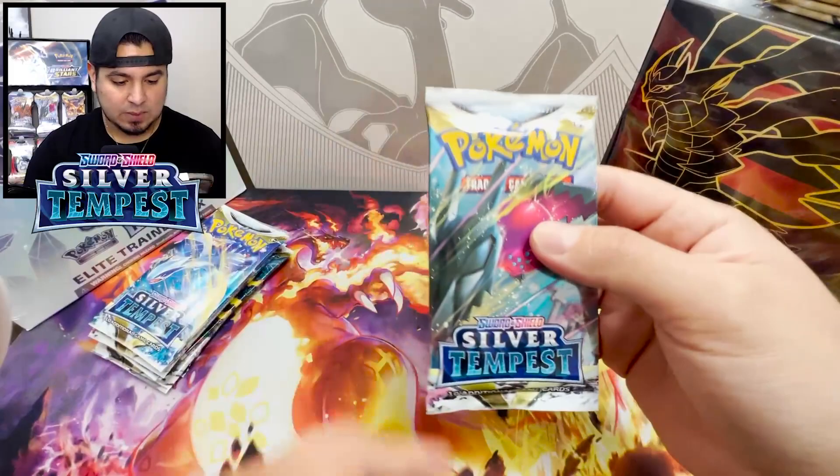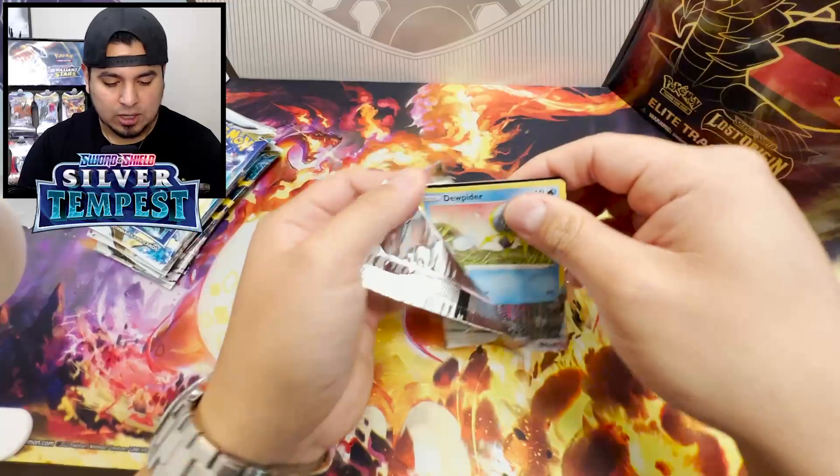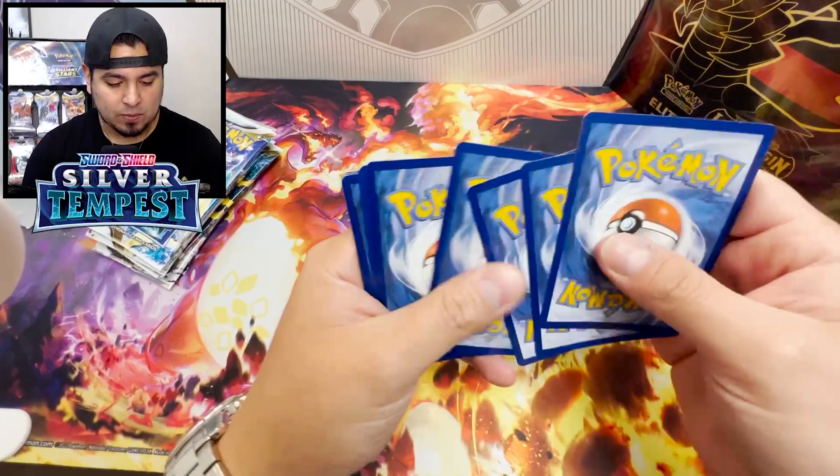To make things interesting, I threw in another eight packs of Silver Tempest and I'm gonna throw in eight packs of Astral Radiance with this Lost Origin box. Let's do this. Starting with these Silver Tempest packs since it's the brand new set, and we are still hunting for the Altart Lugia, hunting for another Altart Regidrago. We got a lot of things coming out.